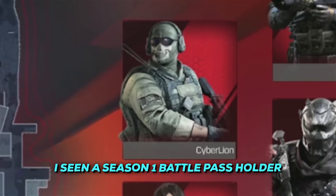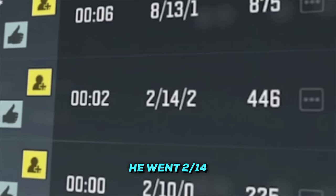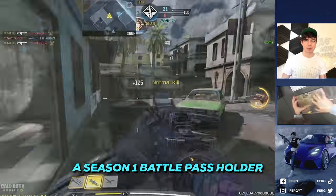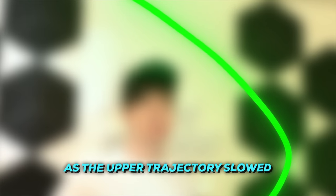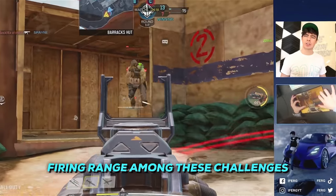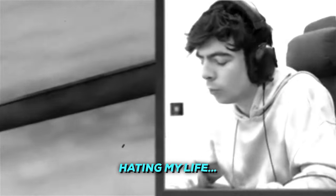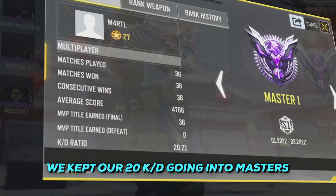Going into the next game, I saw a Season 1 battle pass holder — I thought he'd be pretty good. Unfortunately he went 1-14. This guy had the Season 1 Ghost skin and went 1-14. It must have been somebody's little brother — there's no possible way a Season 1 battle pass holder could go 1-14 in a Pro lobby. The upward trajectory slowed but didn't spiral — it crashed. Firing Range is for some reason my worst map in these challenges, and I got pretty annoyed. Constant deaths hitting my KD. But luckily, with some great efforts, we kept our 20 KD going into Masters.